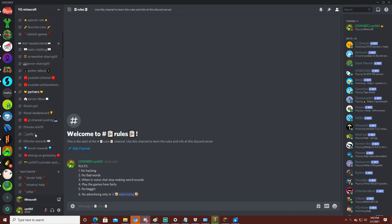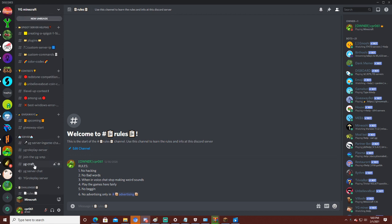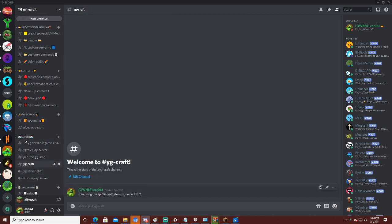Then scroll down until you see this. Then join with this IP.